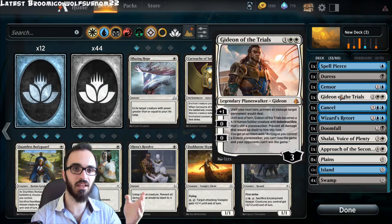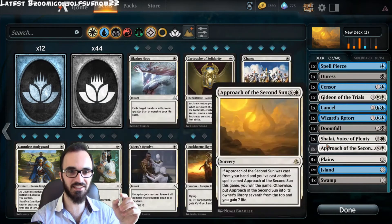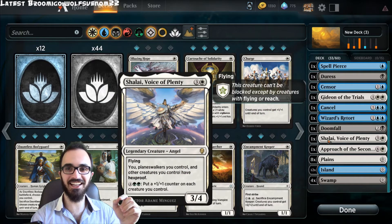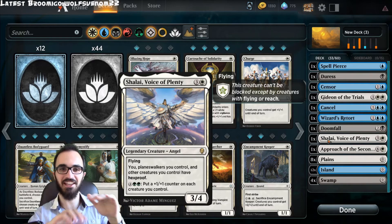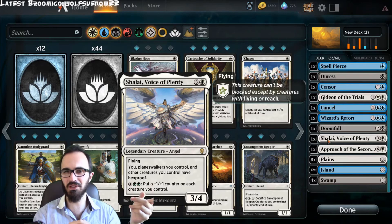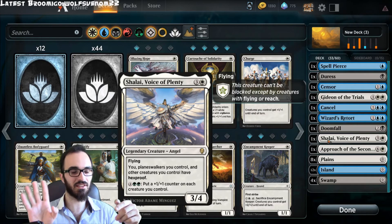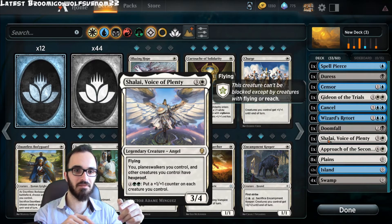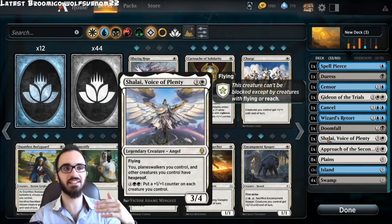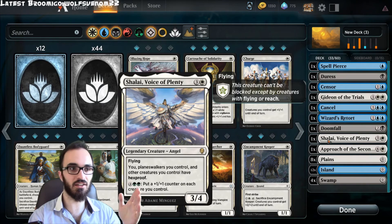Then you can go to white. In white you have Gideon, which is actually really cool — if you can protect it with Shalai, it becomes a stack of things that makes you almost unkillable, and your opponent basically can't win with Approach. Another option is some people play Karn and others play Teferi. Teferi is really annoying, but it slows your opponent down so much that you'll probably be able to deal with things.